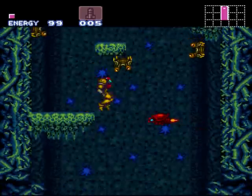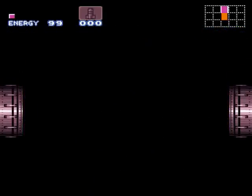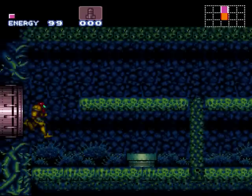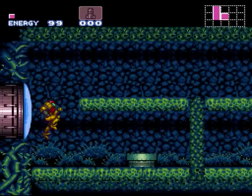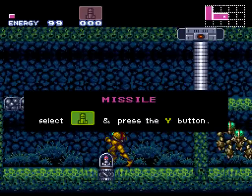Let's go into this first door here and see what we got. Looks like the wall's on the bottom, so let's go on top — and there's a door that stops us from proceeding any further. But we got a missile tank out of it.